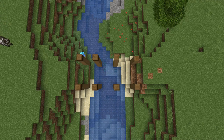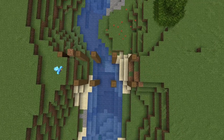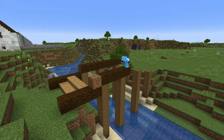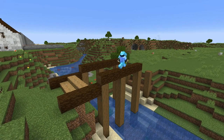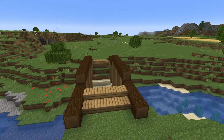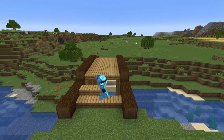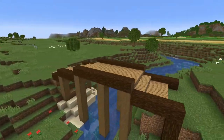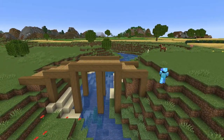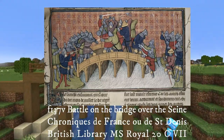I could have gone with a stone bridge — there are plenty of surviving medieval examples around — but I wanted something that would use some of that wood I harvested back when the castle hill was cleared. So I looked for examples. There are none extant that I could find. Plenty of bases of support posts preserved in silt and mud at the bottom of rivers, but not much else. So where to turn? Manuscripts. Eventually, I found a couple of examples.